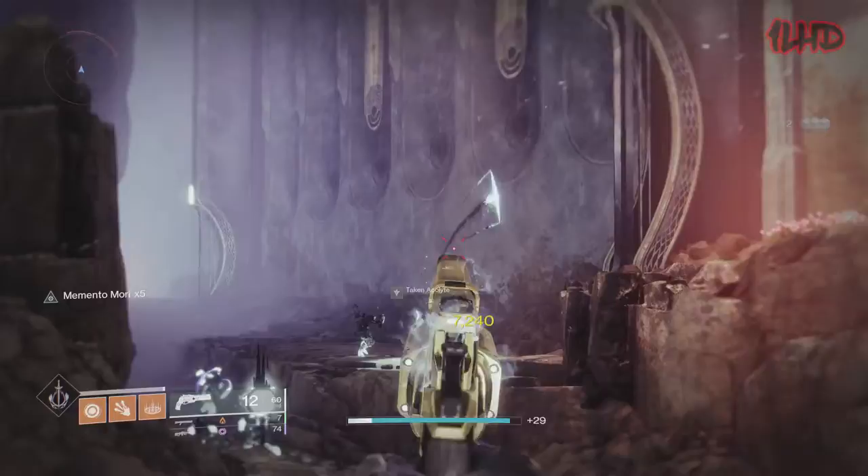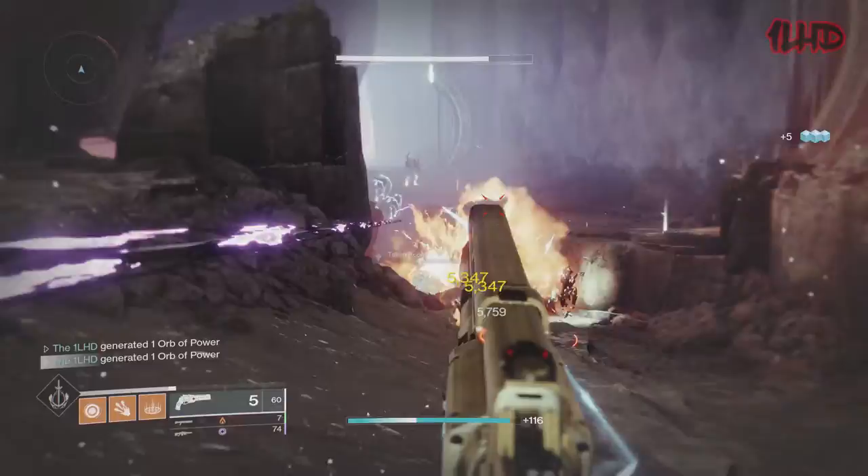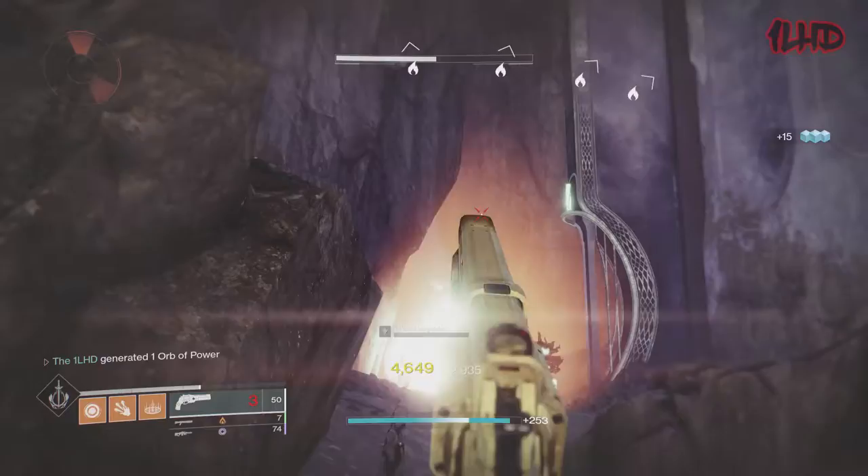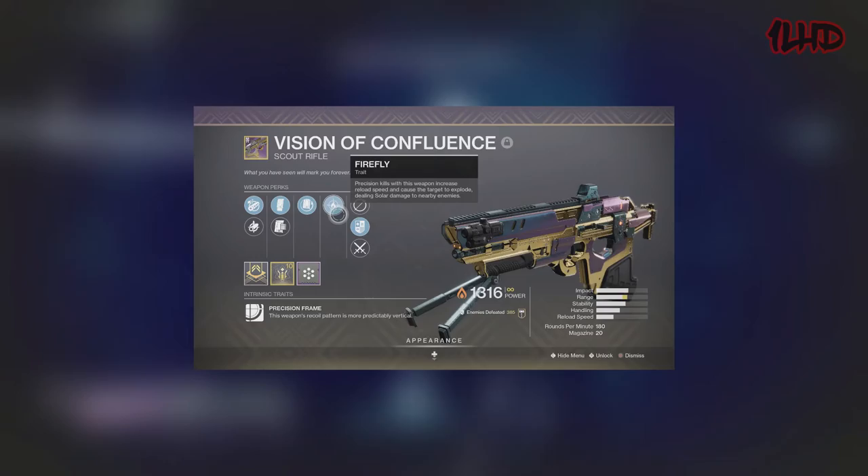Firefly made its Destiny 2 debut as one of the perks on the Ace of Spades during the Forsaken era — Destiny 2's fourth season back in 2018. As of the 14th season, three years later, Firefly finally became available on legendary weapons. At this moment, aside from Ace of Spades, Firefly can roll on Fatebringer, Vision of Confluence, Praedyth's Revenge, and Corrective Measure.